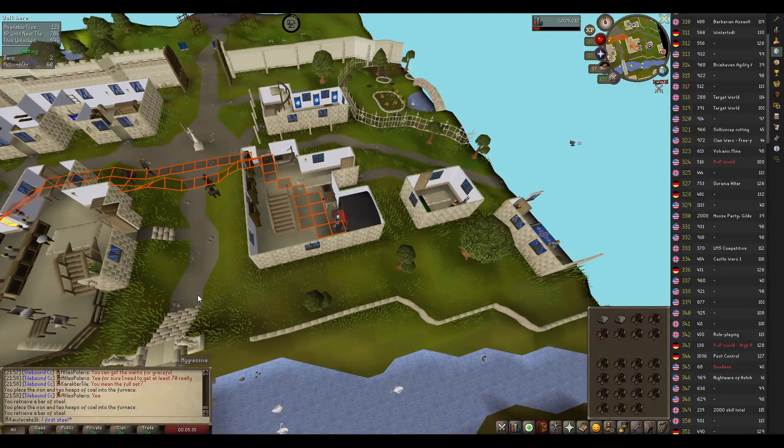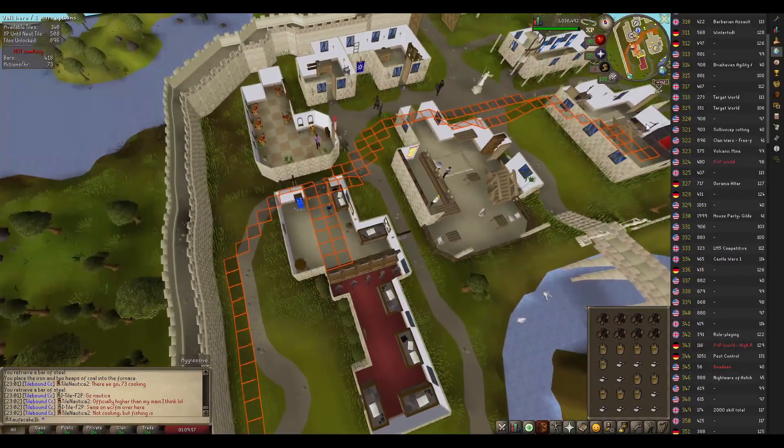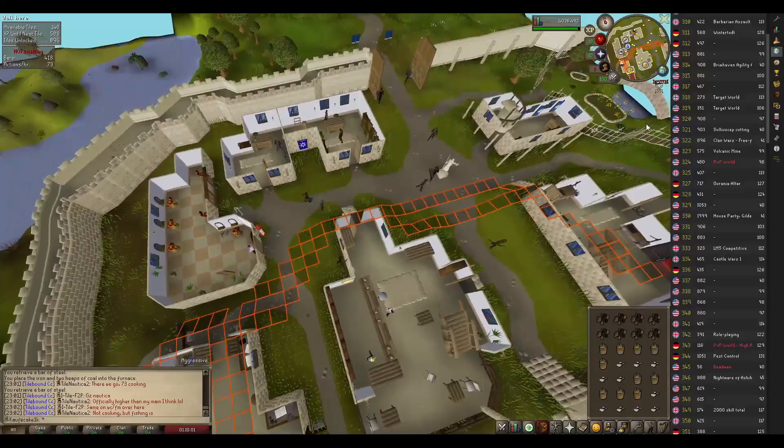And now I can finally put all that coal to use and make some steel. It's all been a build-up for this. Now we have it all smelted — why does it take so much time to gather and so little time to use up all these resources?